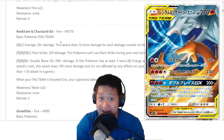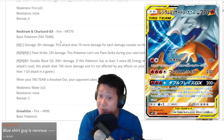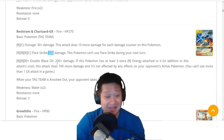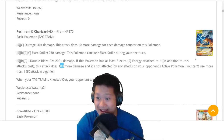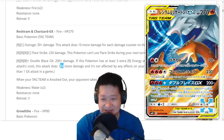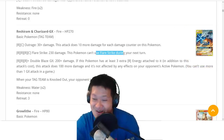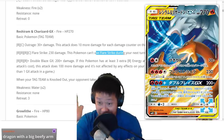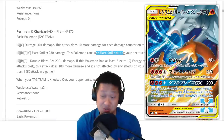Reshiram and Charizard GX — this is the headliner, the big deal. It's all about stats. Look at the HP, and look at this damage — 200 or 300 damage with three extra energies on it. There's nothing special except straight raw power. You will one-shot everything. The penalty is that you can't do Flare Strike next turn, but you can do Double Blaze or Outrage. Easy to pull off with Kiawe, and there are new cards in this expansion that let you do this easily.